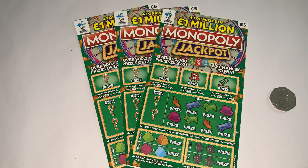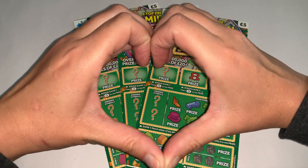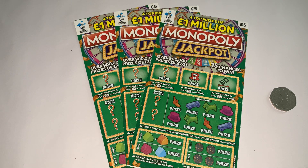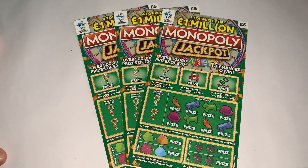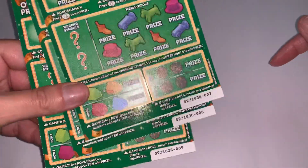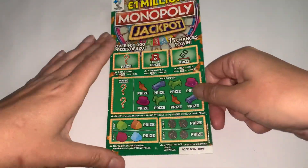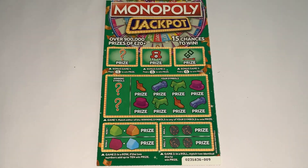Hi everyone! Welcome back to Super Smiley Scratch Cards! Hope you're all having a super duper massive whooper day! We have got the last of my Monopoly green jackpot. These are the best odds on the £5 cards, along with the orange 20x. We've got 007, we've got 8 and we've got 9. We're going to go backwards — we'll start with 9 and work our way back.